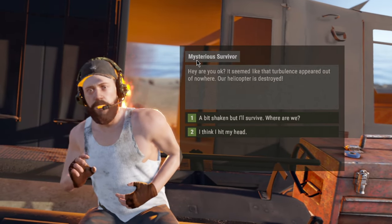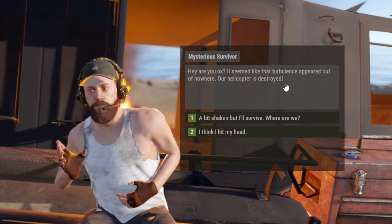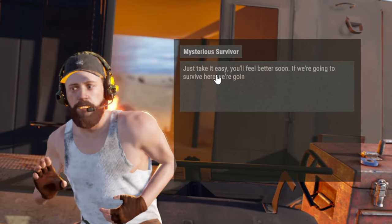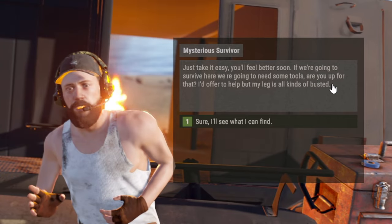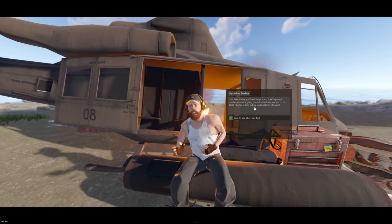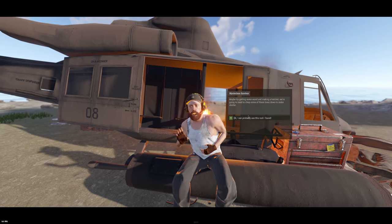The NPC says: 'Hey, are you okay? It seemed like that turbulence appeared out of nowhere. Our helicopter is destroyed.' So we're already starting out with a story. 'I think I hit my head. Just take it easy, you'll feel better soon. If we're going to survive here, we're going to need some tools. I'd offer to help but my leg is all kinds of busted.' Sure, I'll see what I can find. 'Maybe try getting some wood and making a hatchet — we're going to need to chop some of these trees down to make a shelter.'